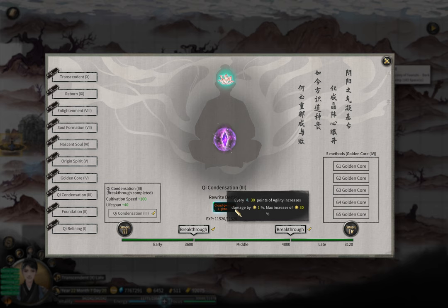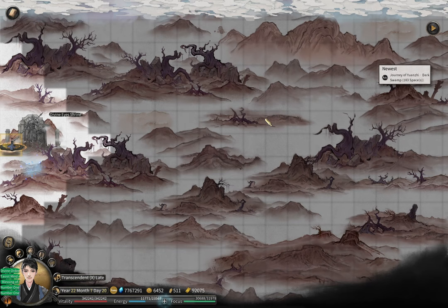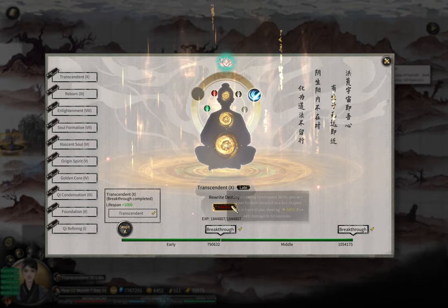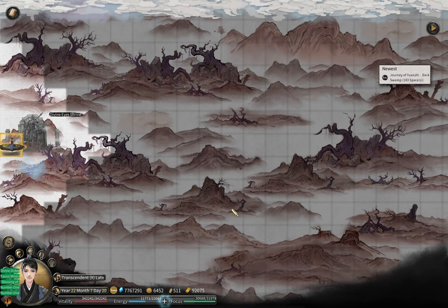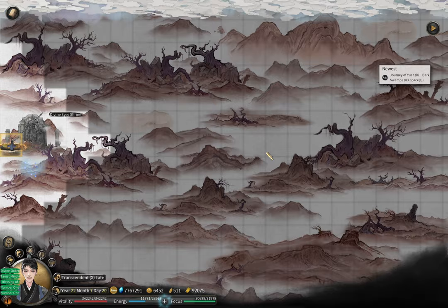I also recommend Rolling Ward, which decreases enemy damage by 60%. Combined with your ultimate's 50% damage reduction in fairy flames, this makes you much tankier. One final thing for late game is Fire Star — it allows you to shoot out fireballs when casting continuous skills, and it's only useful when using a pure fire build with all continuous cast special skills.